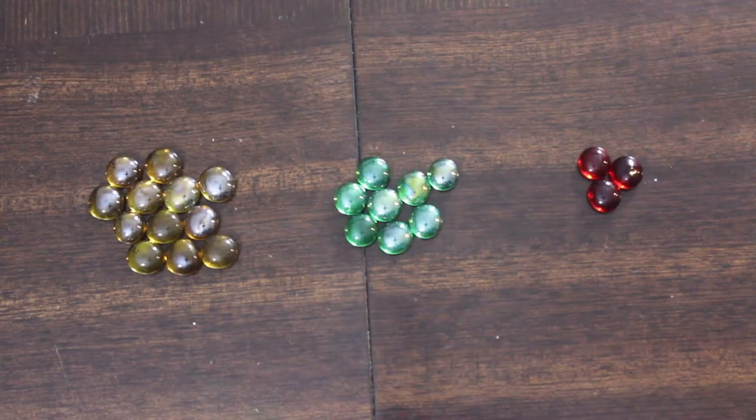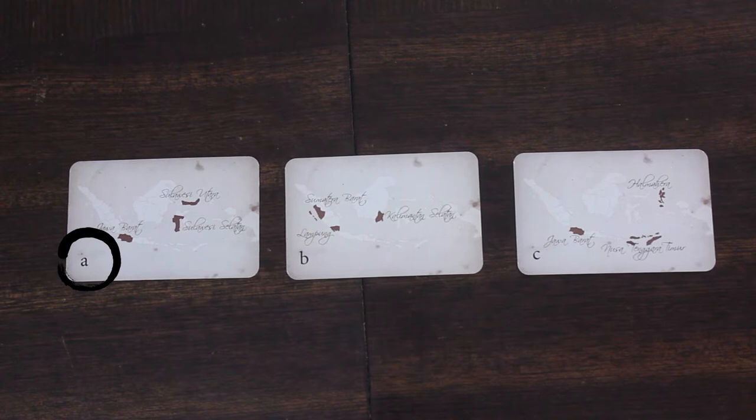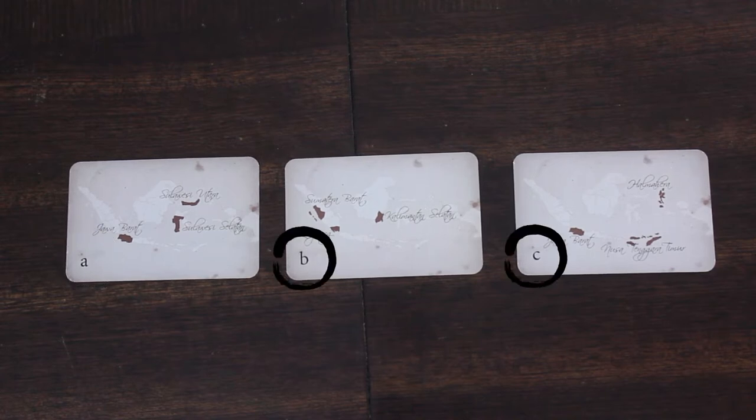Separate out the three kinds of cities, the three different colored beads, and place them next to the board in the common area. Separate out all the cards into three piles: one for the A era cards, one for the B era cards, and one for the C era cards. Shuffle each deck. Each player gets an A era card in secret and place the rest of the A era cards back in the box if there are any remaining.